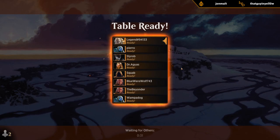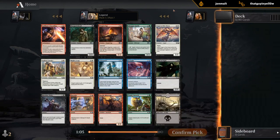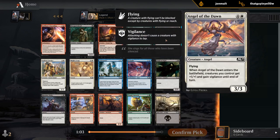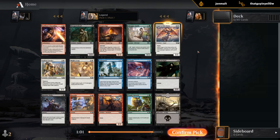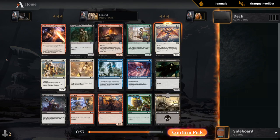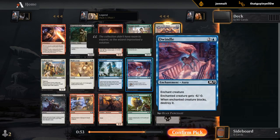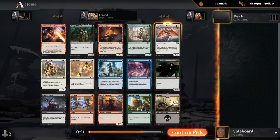White wasn't super open last draft, let's see if it is this time around. We opened one of my favorite commons in Angel of the Dawn. Sargon's Sealing is cute but rarely works out. Gallant Cavalry is also nice — one we could hope to wheel. Dwindle, good removal. Electrify. I'll just take Angel.